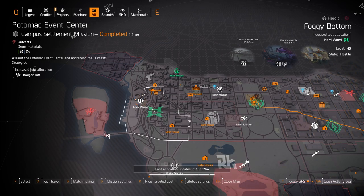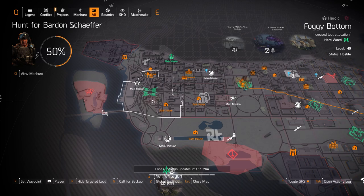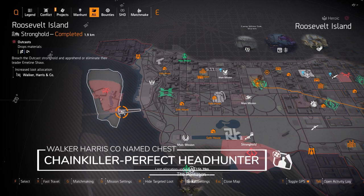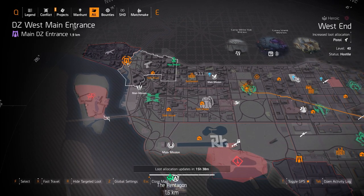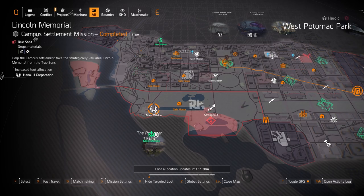Badger Tuff is at Potomac Event Center — you can get the Zero F's chest piece with Perfect Unbreakable, an amazing chest piece I've run through TU10 to TU11. Hardwired at Foggy Bottom is good, usually three pieces with two-piece Wyvernwear and one-piece Hana-U for a turret drone build — definitely worth farming if you haven't gotten the Hardwired yet. Walker Harris & Co. at Roosevelt Island gives you the Chain Killer with Perfect Headhunter chest piece for that all-headshot build. The Matador can also drop from targeted loot rewards; you can run this on legendary to try to get the best rolls possible.